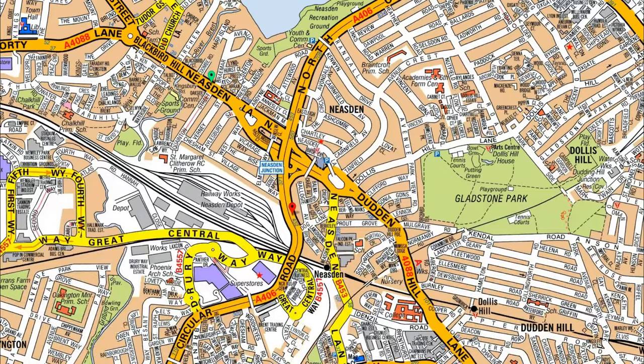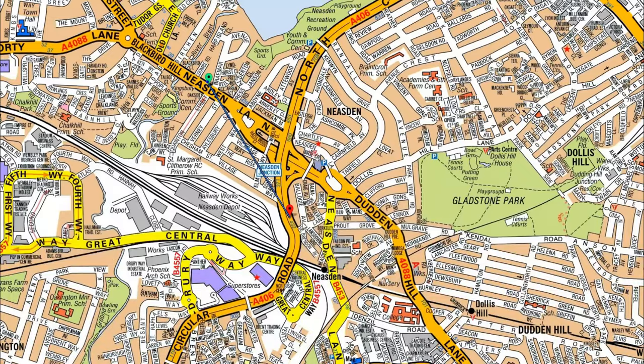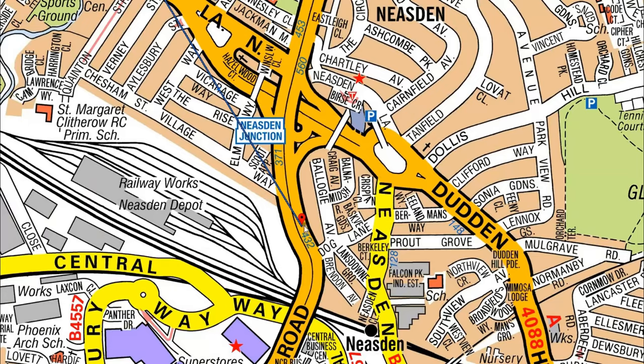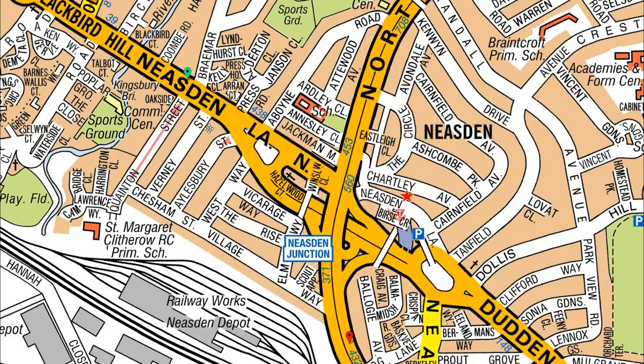Let's say we want to get from here to here. Our green point is here and our red point is here on the A406. There's only one way to get to the A406. I'm going to show you the fundamentals of this map — the things you can and can't do.